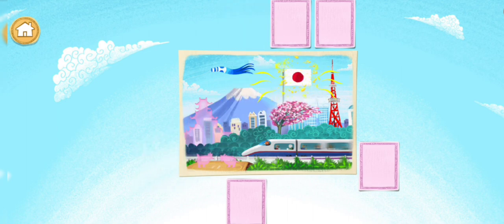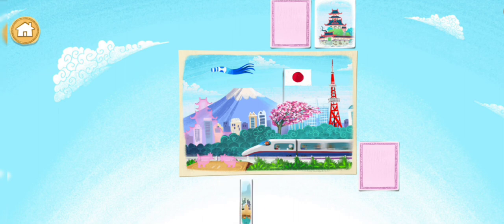Flag of Japan — woohoohoo! The red disc at the center of the flag of Japan symbolizes the sun, an important symbol in Japan.